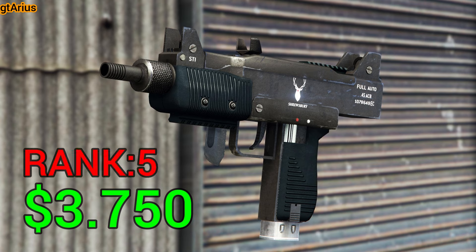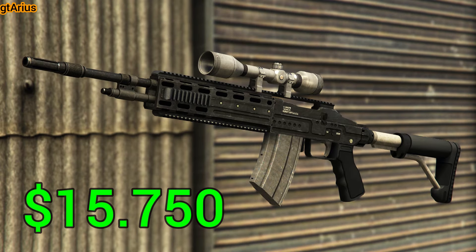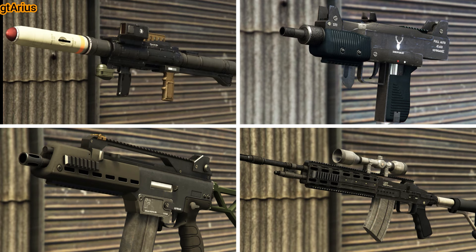The Micro SMG unlocks at rank 5 and costs $3,750. If you're not at rank 5 yet, use the pistol when inside the Duke O'Death and aim for the head. The Special Carbine costs $14,750 — it's not that expensive and a great investment. The Marksman Rifle costs only $15,750 and is available at rank 1, making it a good early choice. With these weapons, you'll be well equipped for the challenges ahead.